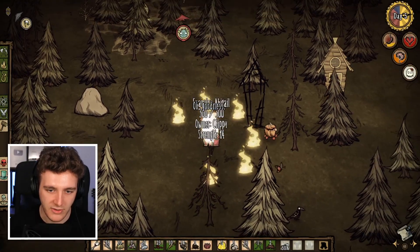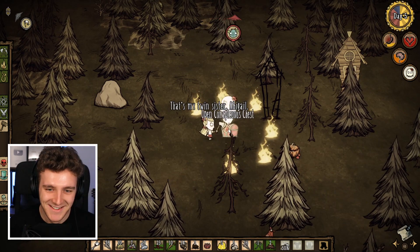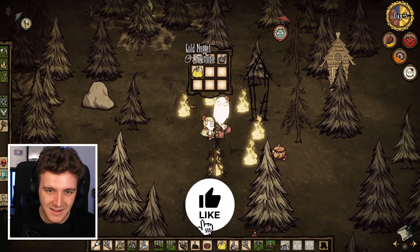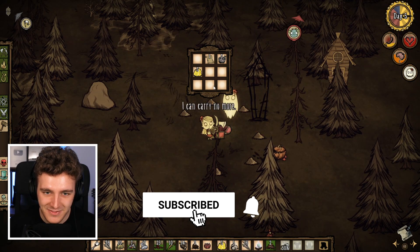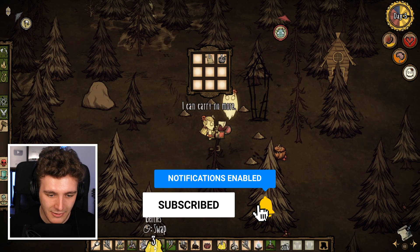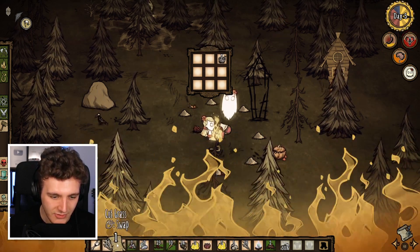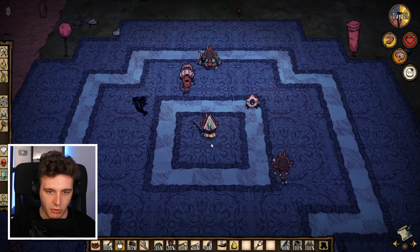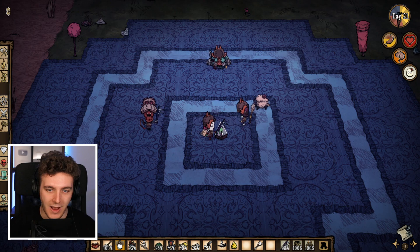Oh Christ, everything's set on fire — did I do that? No, that's just the set piece. I found the terrarium, I found some golden nuggets, I found papyrus — whatever that does. How do I use it, do I just drop it? Oh there you go, it says 'touch.' Wow, okay.